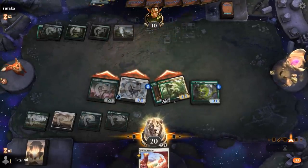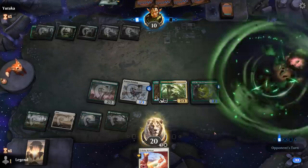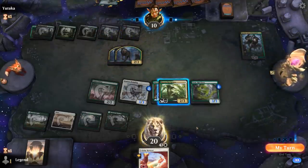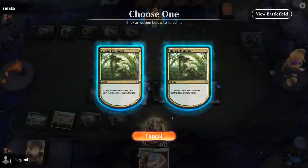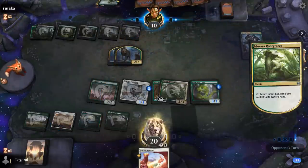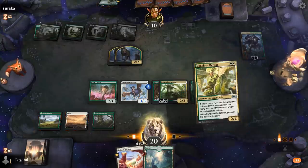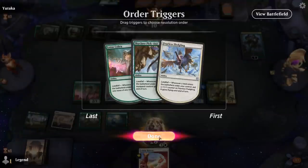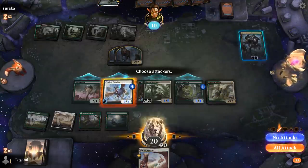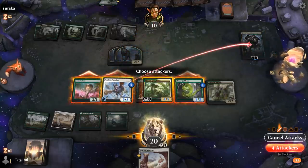It's going to be Garruk Cursed Huntsman — makes two wolves. Probably doesn't hurt to pick up a land because I can still put it in play using the Rootgrazer if we draw another land. Drew Mentor — so that works out. I can play Mentor, play a land, Fledgling flies. The Fledgling can kill Garruk and these creatures can go face. Just chump blocks and trades for Cobra.